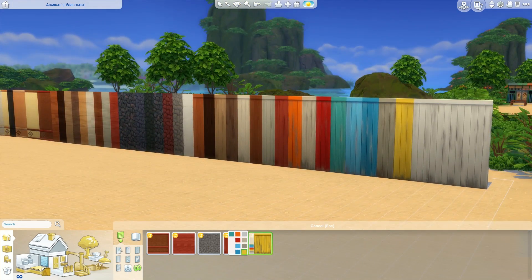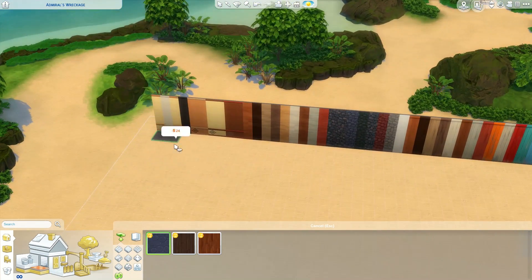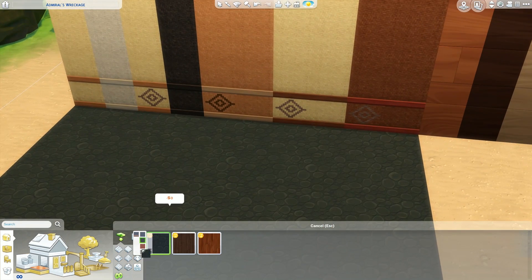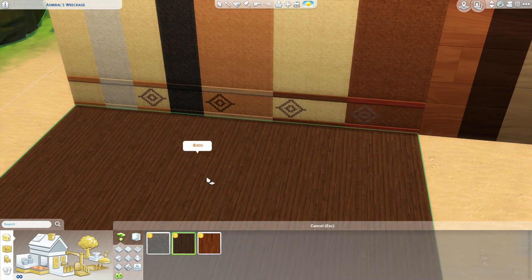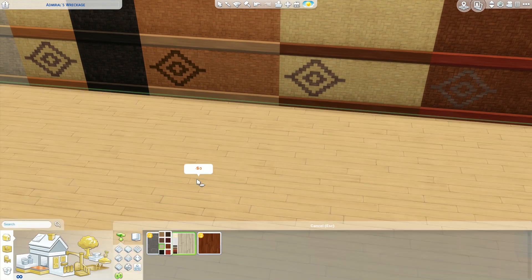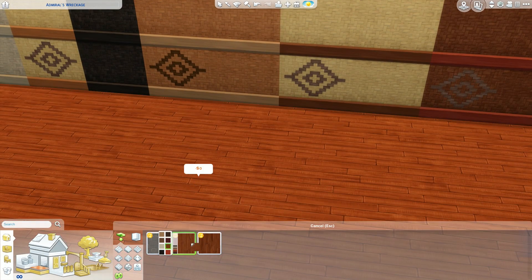As you can see, I'm looking at the wall textures right now. There is a good variety of modern and traditional. I love the wicker texture on the first wallpapers — I think they're so pretty. And the wood panelings, so many bright colors. I am absolutely obsessed. And here I am looking at the floors.